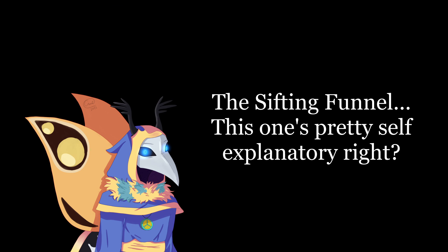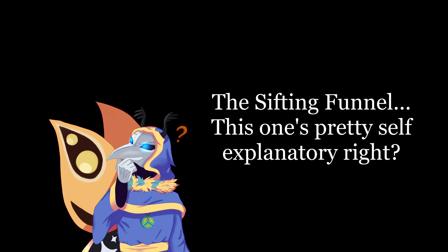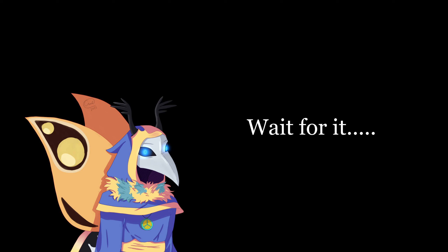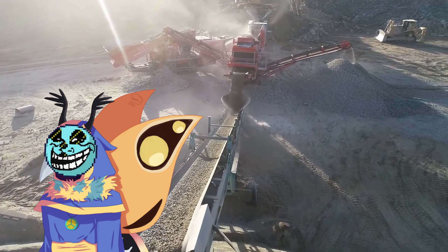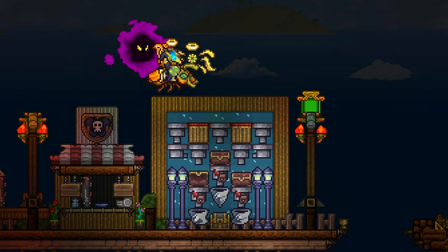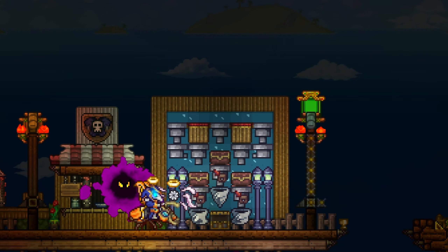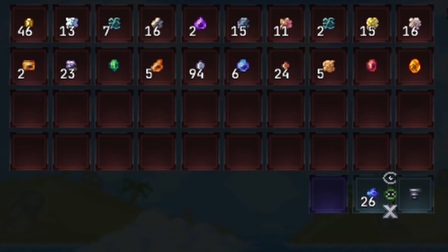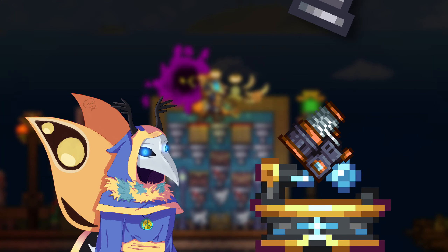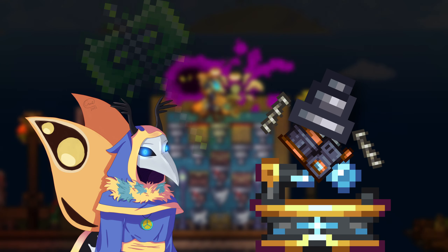The sifting funnel. This one's pretty self-explanatory, right? The sifting funnel can — wait for it — sift stuff. Who'd have guessed that one? Lob a ton of slush, silt, or fossil into a chest and watch the resources flow. A fantastic little time saver. These are made with an extractinator, some hoppers and metal shells in a reverse engineering station.